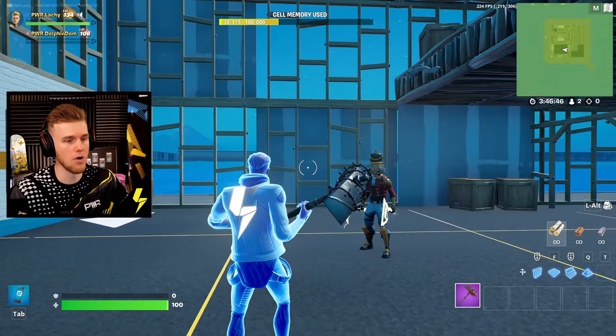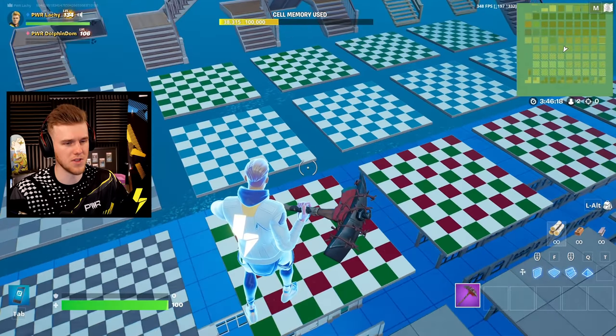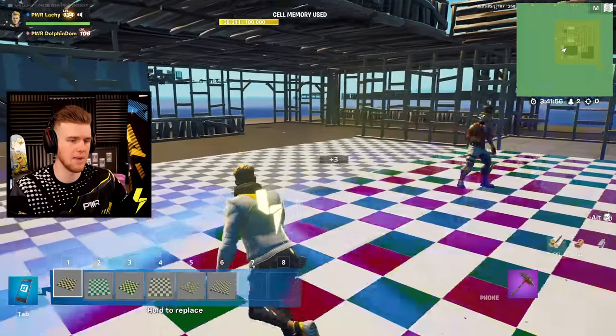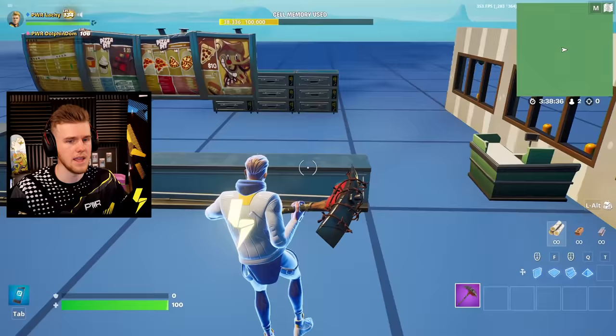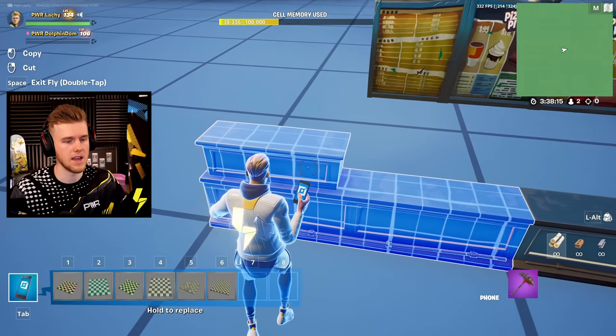Let's do the floor next. For a pizza place, we probably want to go for the checkered design. For the kitchen, maybe more of a traditional black and white tile. We're going to have a little door here — like the way they've done it, they get the registers and make a little gap. That way it's good for gameplay too.